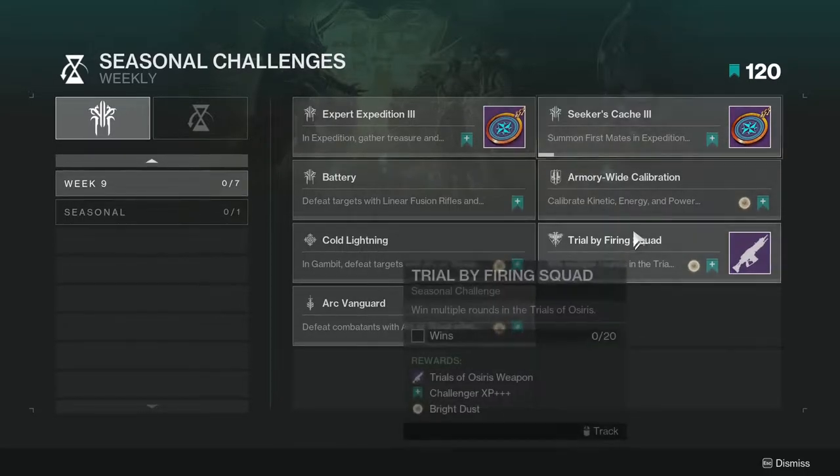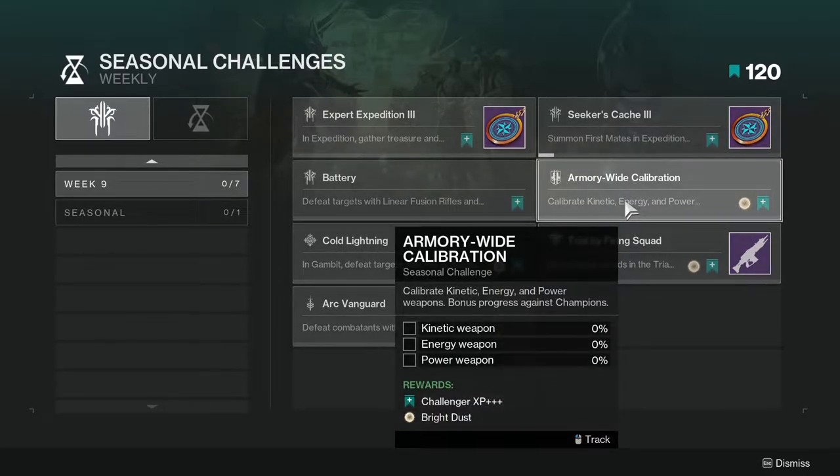Armory Wide Calibration: calibrate kinetic, energy, and power weapons with bonus progress against champions. Not too hard. This one will probably be better done in a nightfall just because there are champions there, but another spot would probably be a lost sector, specifically a legend or master.